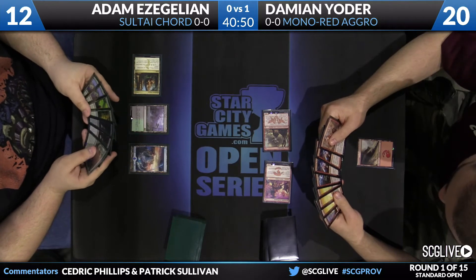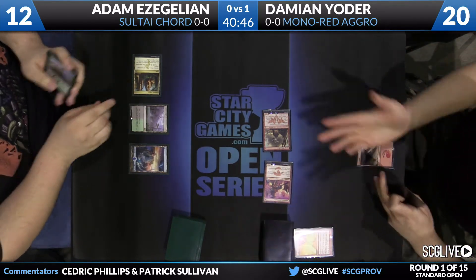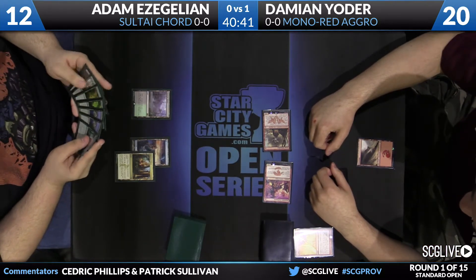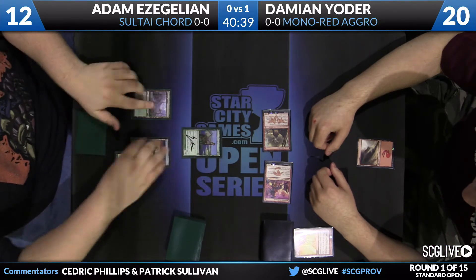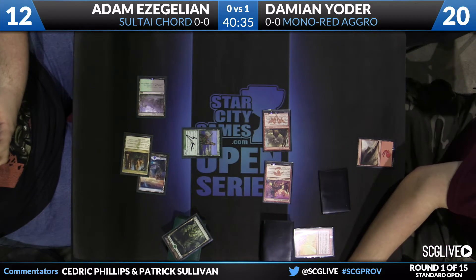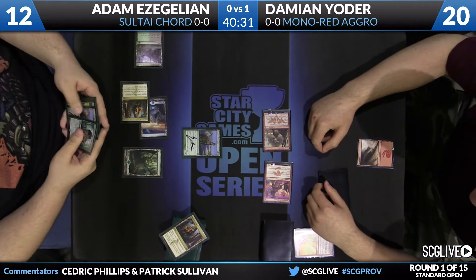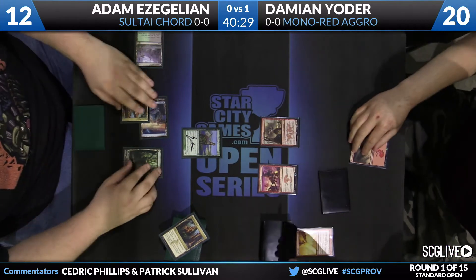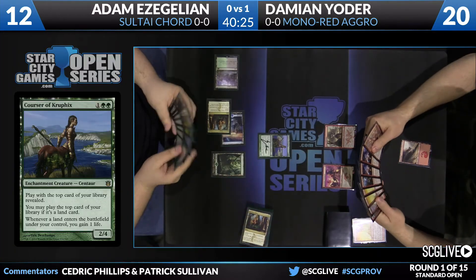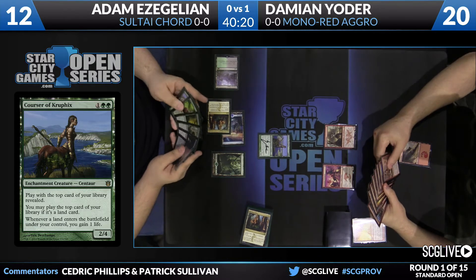Yoder did not draw a land. He's got a lot of Magma Jets and Impact Tremors in hand but has real mana issues. He can keep attacking though, and three damage comes across. Adam's defenses may not help much if Damian draws land number two given all the burn in hand. The most important card Adam has right now is Nylea's Disciple from the sideboard — he'll be able to make his land drops, stabilize the ground, and Nylea's Disciple can pull him out of burn range altogether. He's stabilizing around 12.